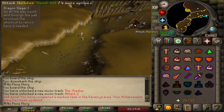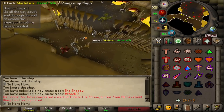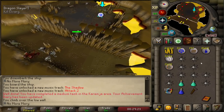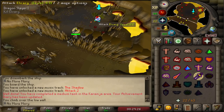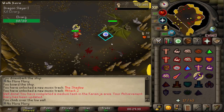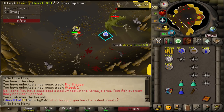For Elvarg, you just need to make sure you have your anti-fire shield on. We should be high enough level that if we just use melee protect prayer, we'll be able to kill it in time. The Dragonfire hits can hit up to 10. And boom — Elvarg is down.